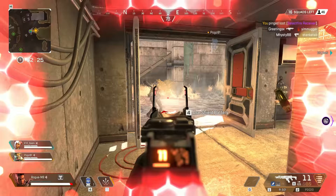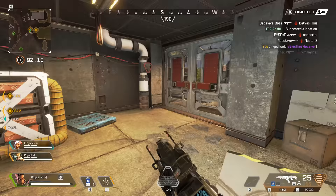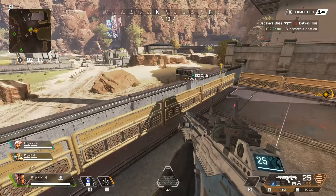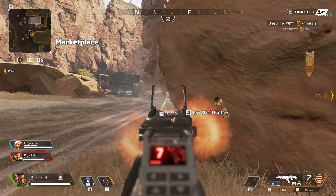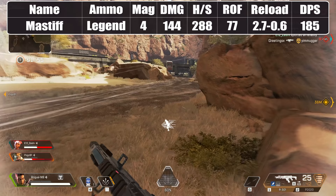Jumping around a corner and being able to get off up to 110 points of body damage or 165 headshot damage in a single shot with the Peacekeeper can be a massive advantage, especially if you can pop back into cover while you prepare for the second shot. In the right circumstances, single shot damage trumps DPS — but only if hitting your shots in a frantic gunfight is feasible. With that in mind, let's take a look at some of the close range powerhouses first.